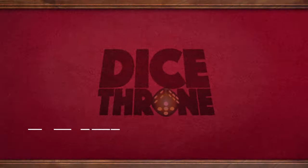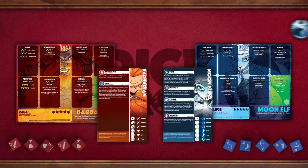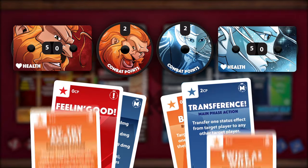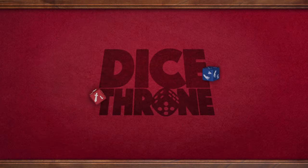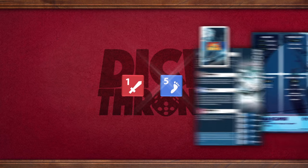Defeat your opponents and take the throne. Let's look at a sample turn of a 1v1 game in a Barbarian vs. Moon Elf matchup. Both players start with 50 health, 2 combat points, and draw 4 cards. Then they roll to determine who goes first. The Moon Elf rolled higher, so she goes first.